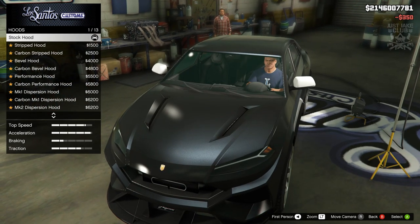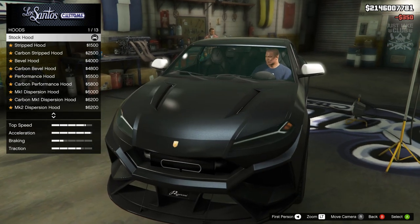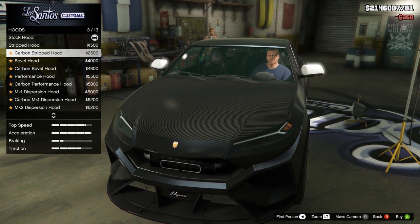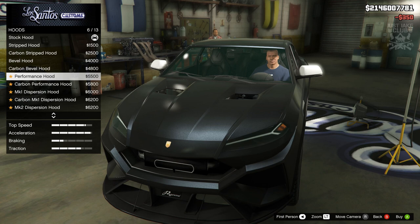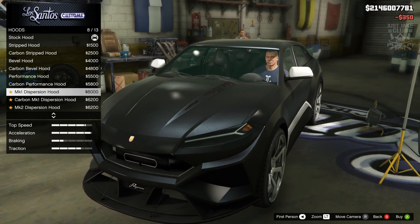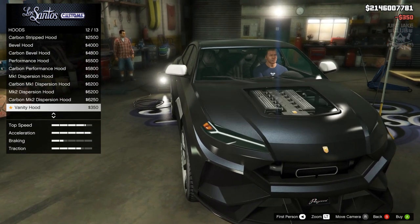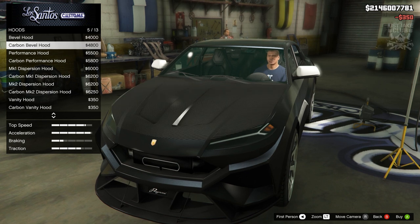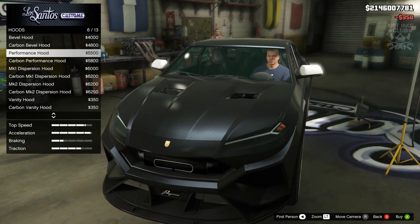Then we're going to go to the hood — loads of options again. I can't remember the last car that had this many options for a standard LS Customs build, it's crazy. Nothing stands out until we get to the bevel hood, that looks awesome. Then we've got the same in carbon, then the performance hood, same again in carbon. The mark one looks mental, so crazy. I love this car, too many options — the bevel does look really good but the performance also looks really good.